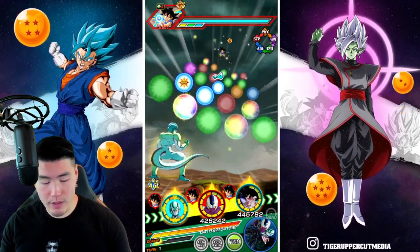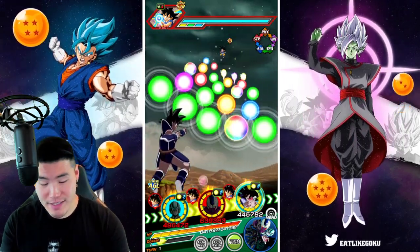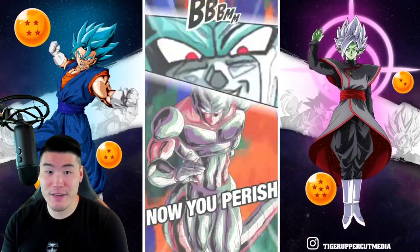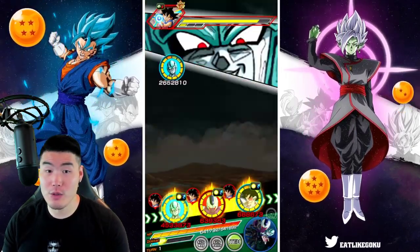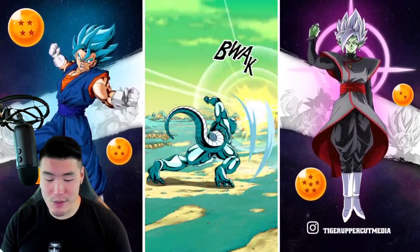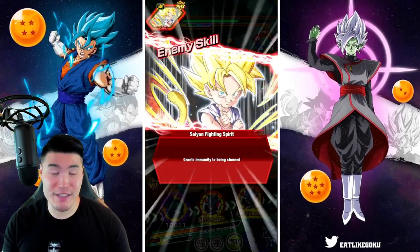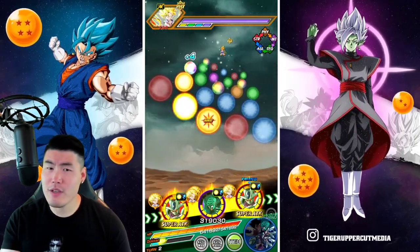Let's give this guy a couple of orbs. Another thing to note is that he's only getting 170% for the LR Final Form Cooler leader skills, as opposed to 200%, because he's not in the Transformation Boost category. Hopefully, once the new Metal Cooler comes out — the LR Metal Cooler for Part 2 — we'll be able to get a 200% leader skill for this guy. What you're seeing right now is under 170% leads, but he should be even better with 200% leaders. First turn, not bad — he got roughly 4.5 mil per super.